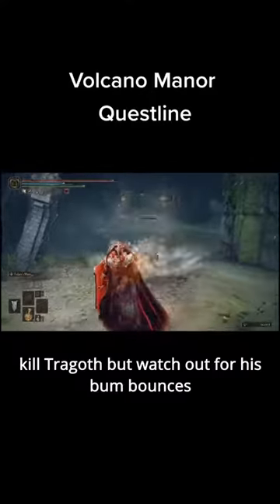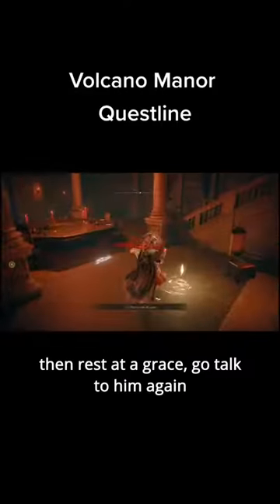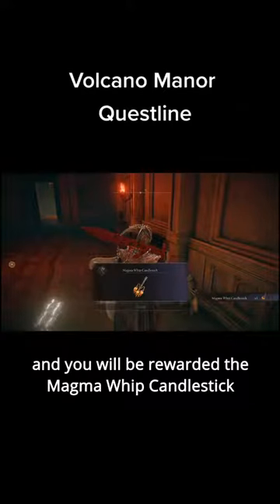Kill Tragoth but watch out for his bum bounces. After you get the Bullgoat armor set, return and tell Patches the news, then rest at a grace. Go talk to him again and you will be rewarded the magma whip candlestick.